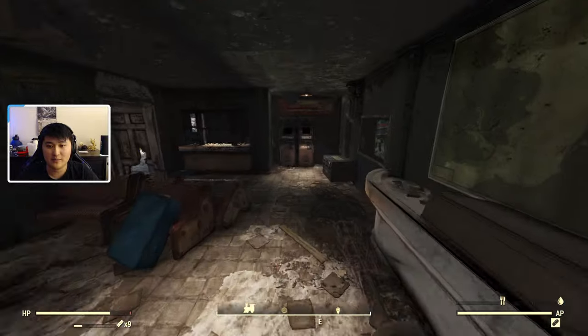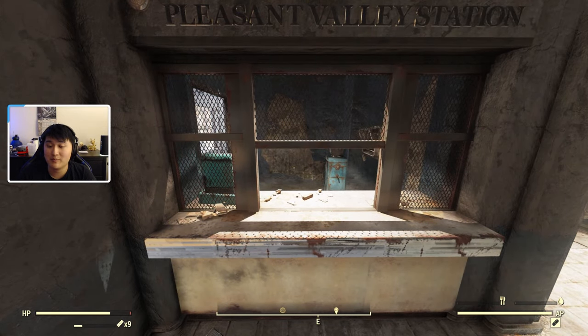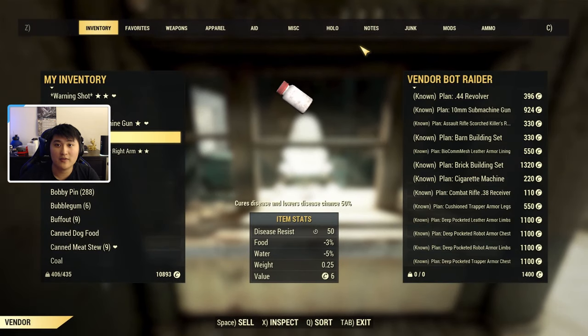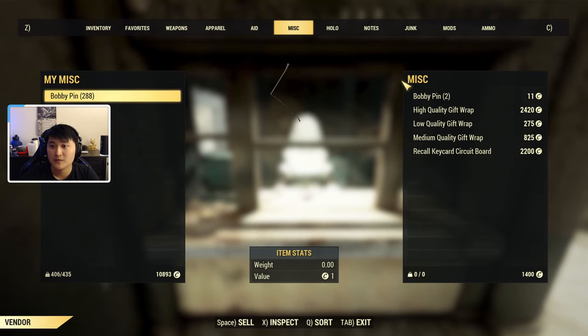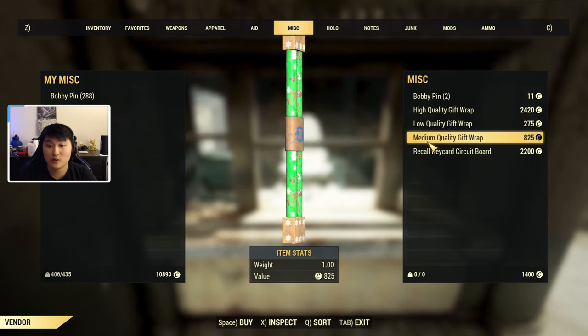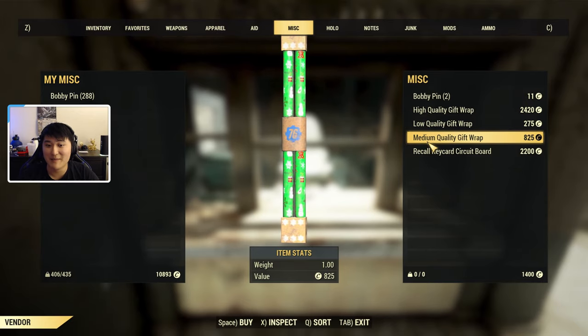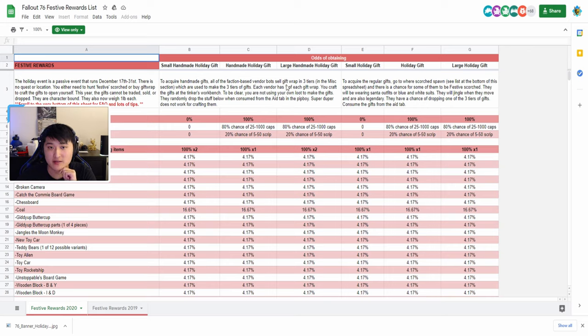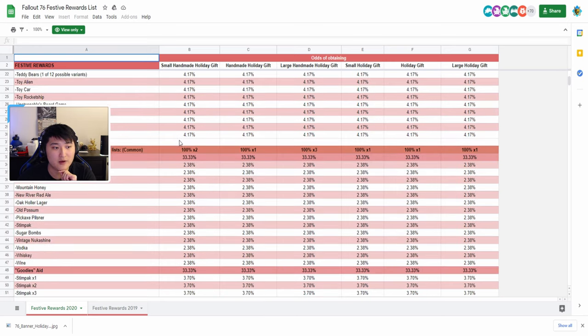There are three different types of gift wrapping paper you can buy from pretty much every vendor, and every vendor will have their own stock. Server hopping will also replenish their stock — very similar to the mole miner event when buying pails to craft. We have high quality, low quality, and medium quality gift wrapping paper. You can use charisma to lower these prices to a minimum, so if you're buying in bulk, try to get maximum charisma — join a team, use Grilled Radscorpion, or any perk cards. Super Duper does not work on crafting these gifts.